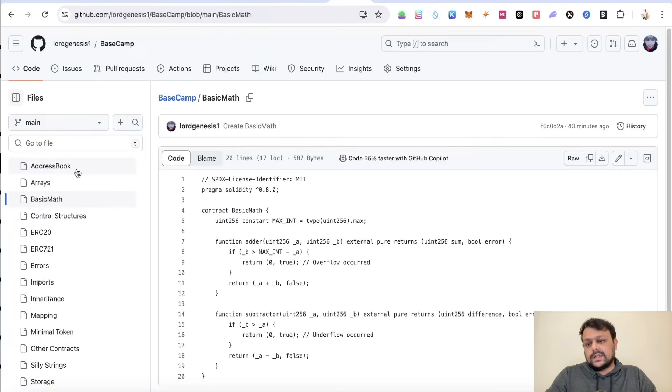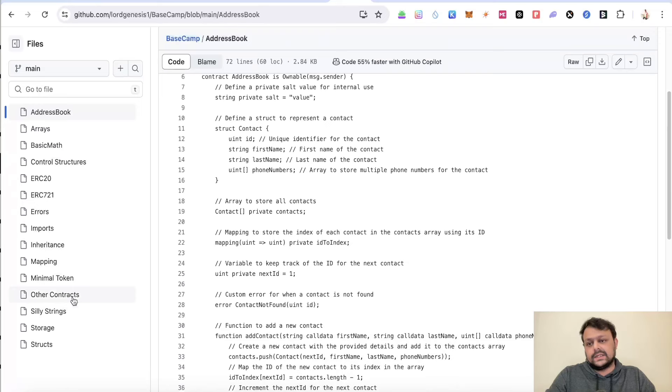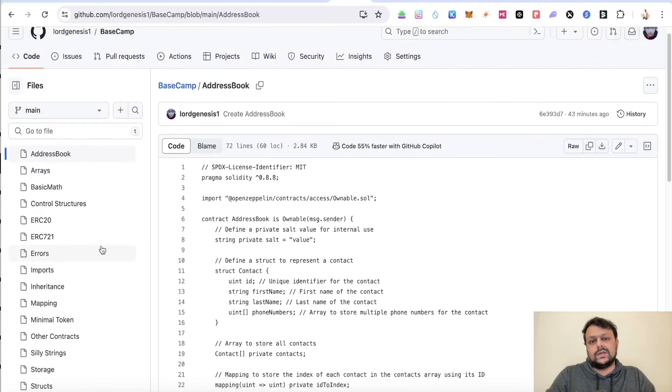These are all the contracts you have to deploy — there are several different contracts on my GitHub. You can go ahead and copy-paste them one after another and deploy each contract.